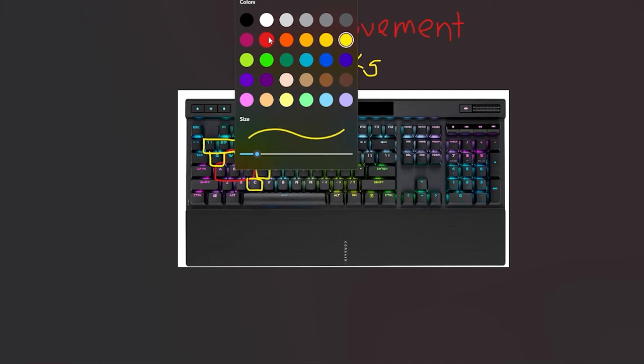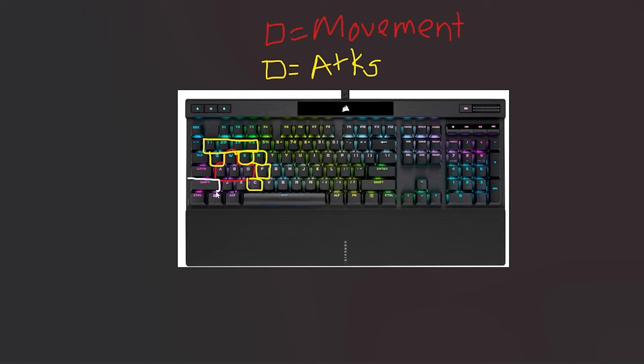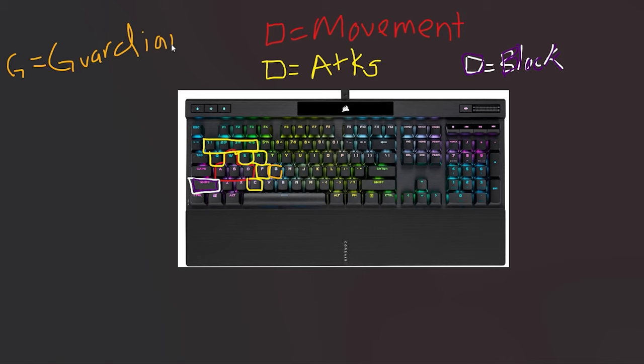The most important one is block — I made it Shift instead of Q. And then I changed the guardian skill to G, so instead of guardian being on F or some other button, G equals guardian. That's the logic behind my key bindings. If you want to learn how to set up your keybinds correctly, that's what you can do.